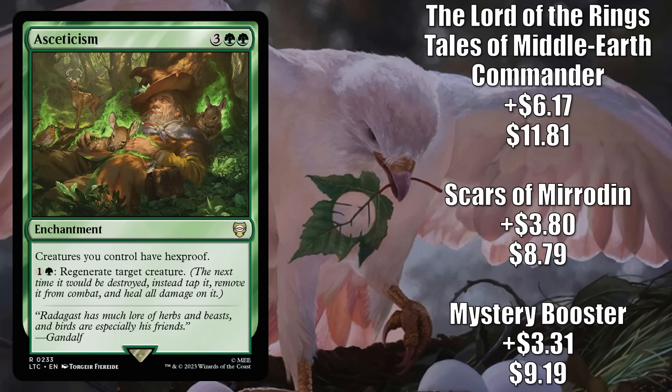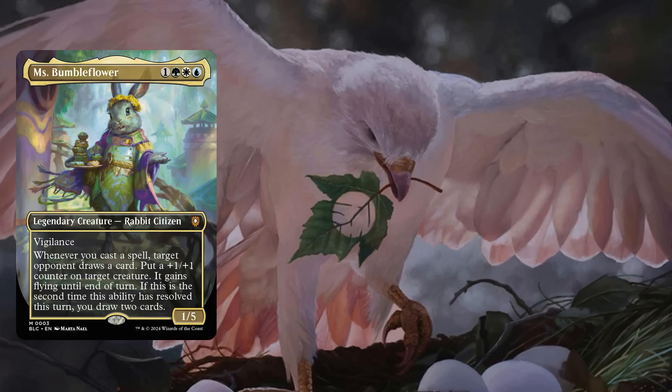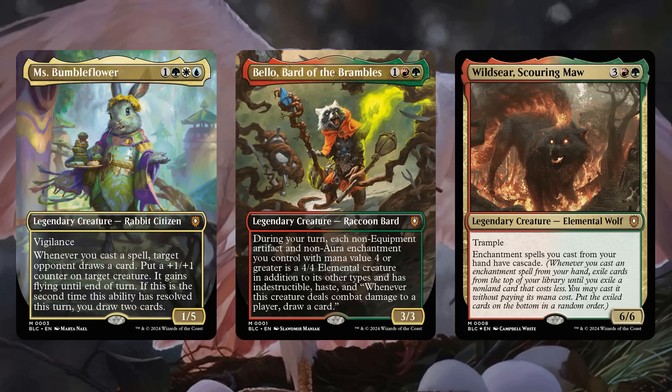Number 8 is Asceticism. The Mystery Booster copy goes up $3.31 to $9.19 — a 56% increase. The Scars of Mirrodin copy is up $3.80 to $8.79, that's a 76% increase. And the Lord of the Rings Tales of Middle-Earth Commander copy, from the Elven Council deck, is up $6.17 to $11.81 for a 109% increase. This is hot now due to increased Commander play thanks to Bloomboro — some are putting it in the Peace Offering deck or fresh builds around Miss Bumbleflower, but most are getting Asceticism to upgrade the Animated Army deck or build around Bellow Bard of the Brambles, and to a lesser degree, Wildseer Scouring Maw.